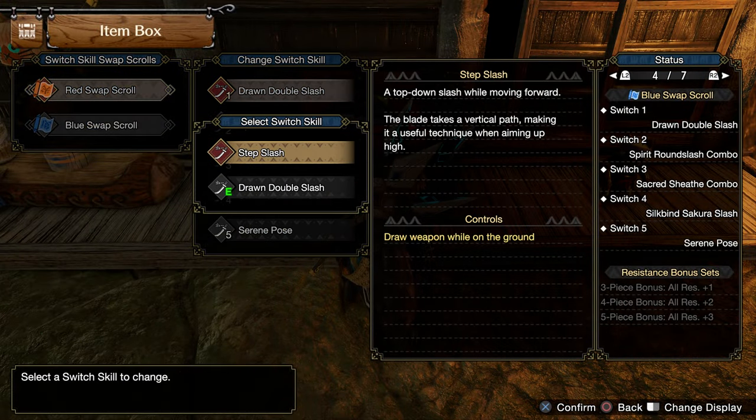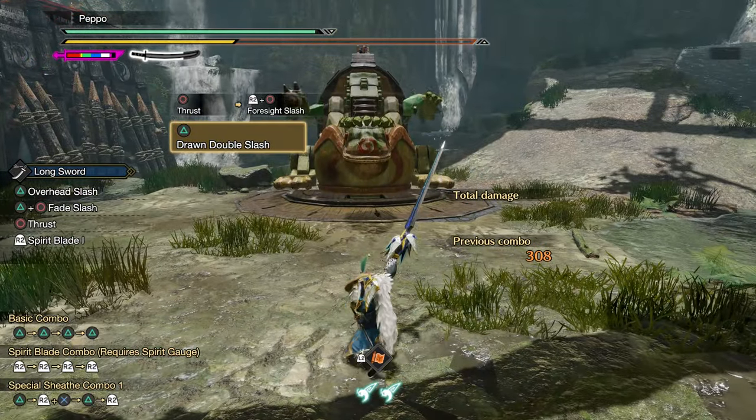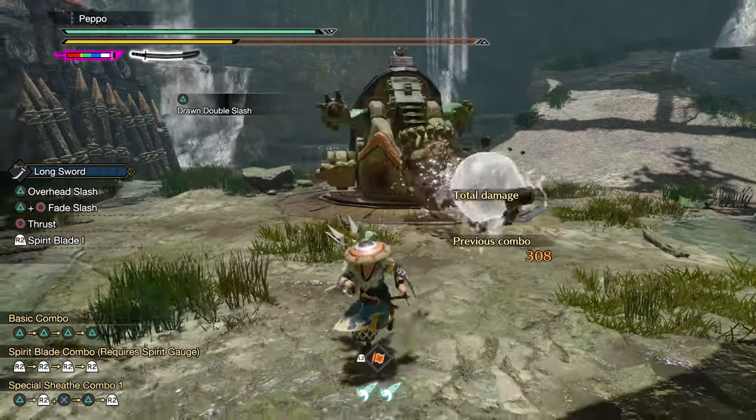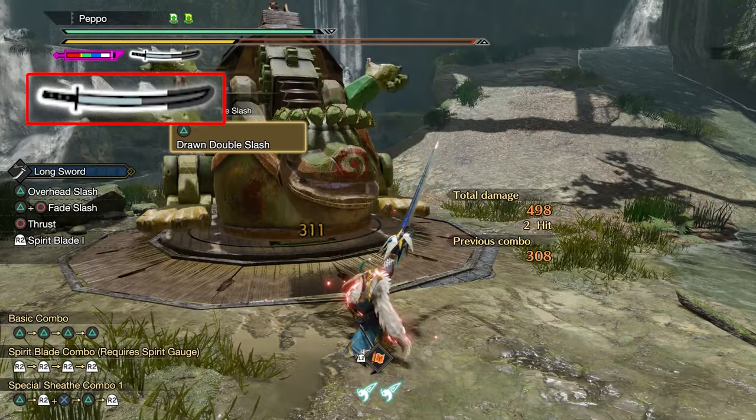For the first slot, you want to use the Drone Double Slash — a unique way of unsheathing your weapon that not only grants Hyper Armor on the first part of the animation, but also can fill 50% of the spirit gauge by just landing it.